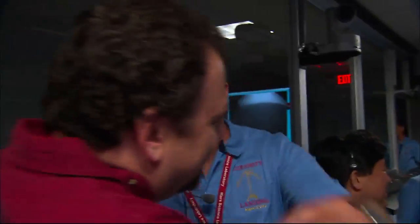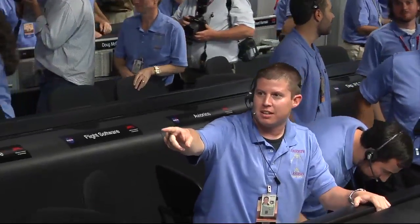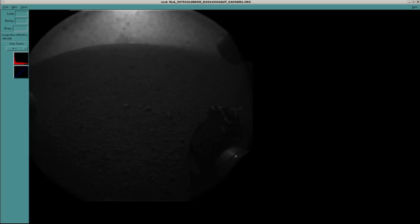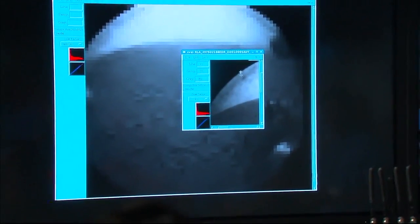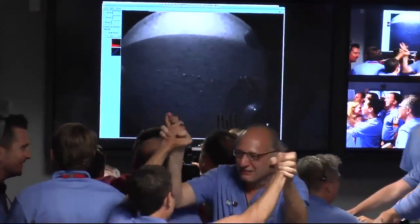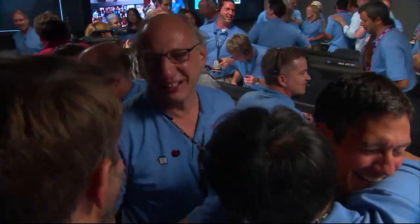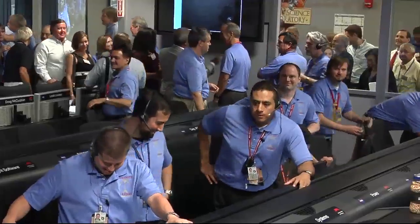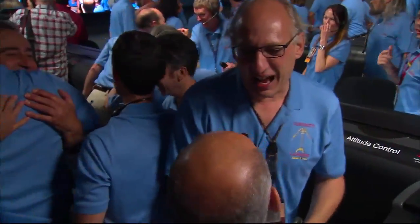Fantastic. There could be more images. If we wait, we might get — oh yes, this is the high-res, this is the 256 by 256 image. You're seeing dust particles on the window. You can see the horizon there in the background, and there is the wheel of the rover safely on the surface of Mars. I can't believe it. This is unbelievable. We might get another one of these before Odyssey goes away — probably dusty as well. This is amazing. That is one of Curiosity's rover wheels on the surface of Mars.